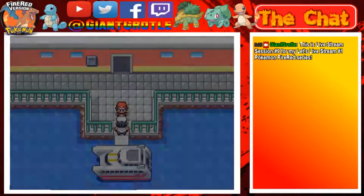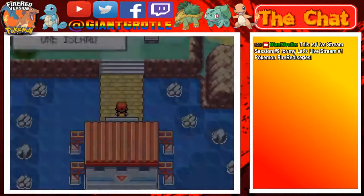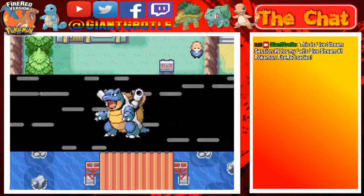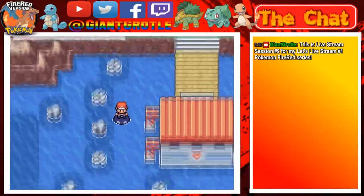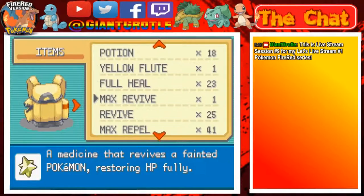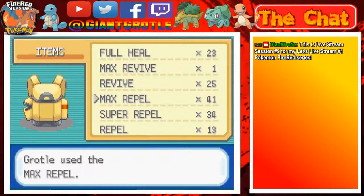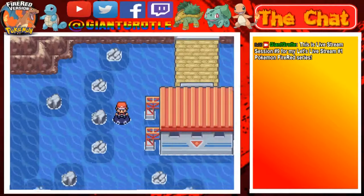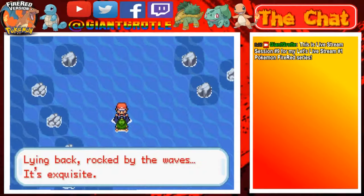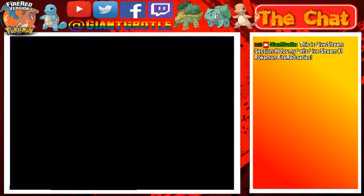Yeah, we can use Surf right here. I think we're going to Treasure Beach - that's what it is. Let's use a Repel though, so Repels are right here. And then there are a couple trainers here - 'rocked by the waves, it's exquisite.' That's cool.